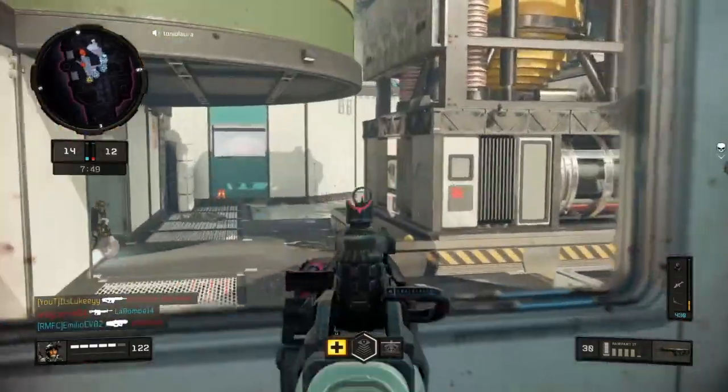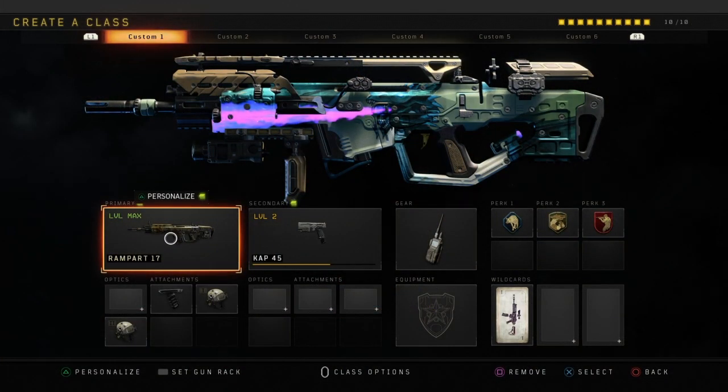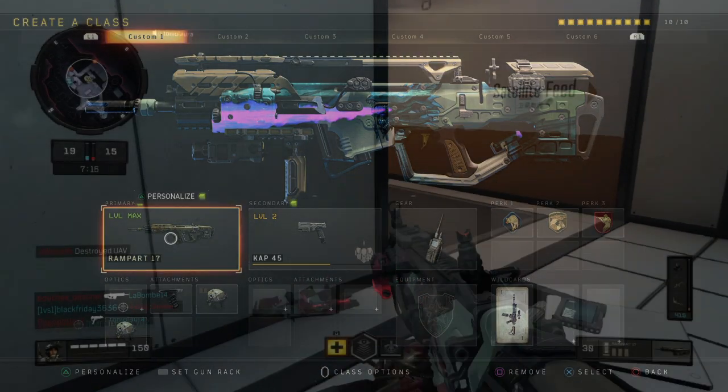Let's get straight into this class. I'm going to put the class up on screen right now. It's the Rampart 17 with Full Grip, High Caliber 1 and 2. The secondary doesn't really matter. I'm using Cosmic Device, Scavenger, Gunko, and Ghost. I literally had one slot available so I just stuck on a secondary. You don't have to use a secondary — you can put on a Reflex sight, some lethal equipment, or a different perk. I just find it very helpful to have a secondary sometimes.